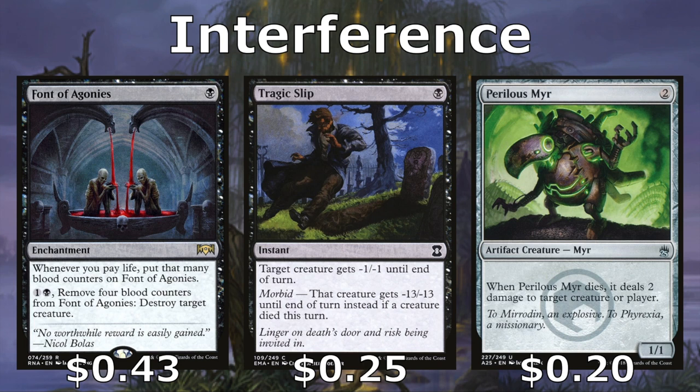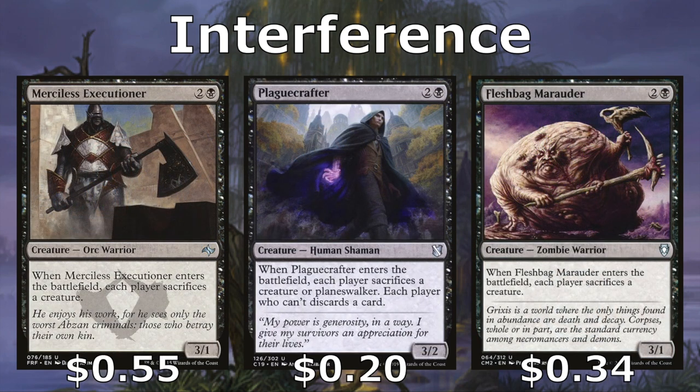Perilous Myr, any time it dies, lets us deal 2 damage to target creature or player — helps us get rid of a utility 2-or-less toughness creature. Merciless Executioner, Fleshbag Marauder, and Plague Crafter all enter and force our opponents to sacrifice a creature. Plague Crafter targets a creature or a Planeswalker, and if they don't have either of those, they're discarding a card. It also has a slightly bigger body at 3/2 instead of 3/1.